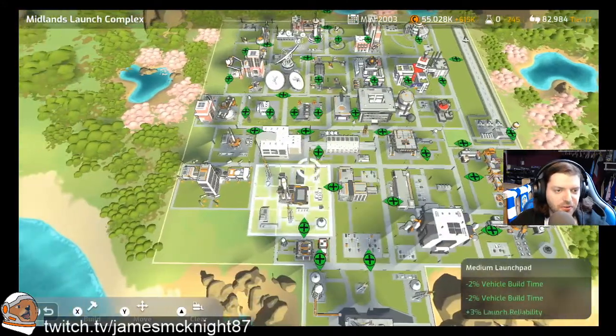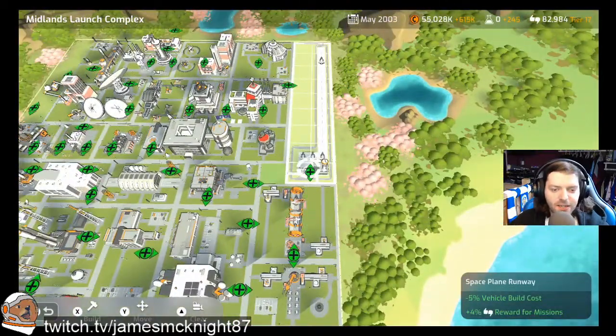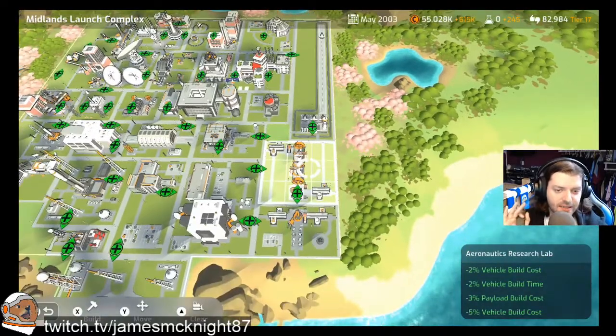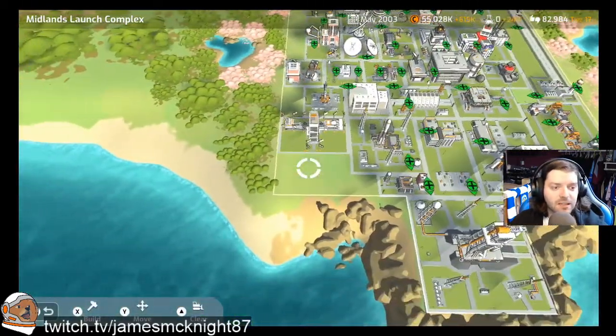From here, we've kind of got this almost line from the HQ downwards — that's the engineering. I mentioned about ESA trying to get the space plane runway in there. I said it was build time reduction, but I got that wrong. It's actually a vehicle build cost reduction if it's next to the aeronautics. We have got that here because we have the luxury of having no obstacles, but it does leave kind of gaps like this.